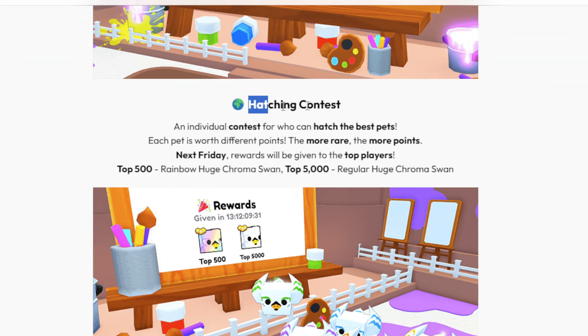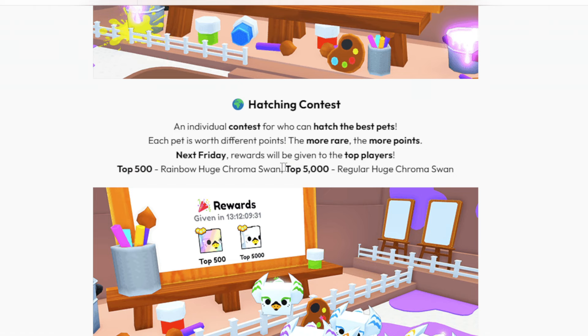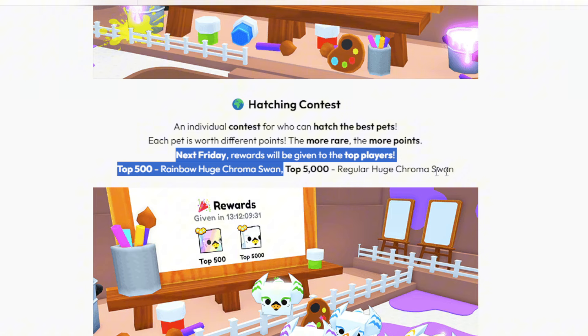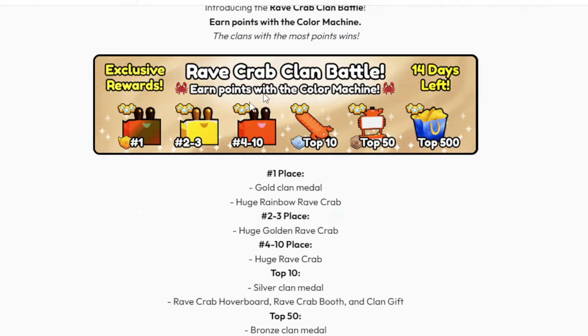There's also a hatching contest — same as we had in the flood the RNG event. Each pet is worth different points; the more rare, the more points. Top 500 players get a huge, which is quite a limited huge, and the top 5000 get a Huge Chroma Swan. That's pretty nice.